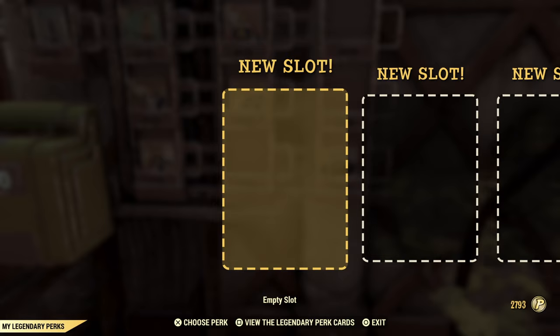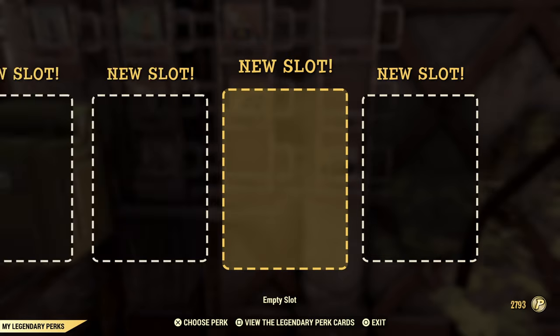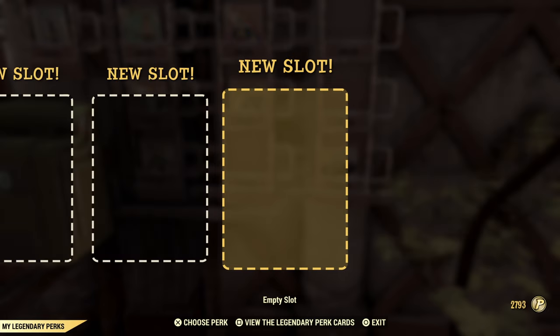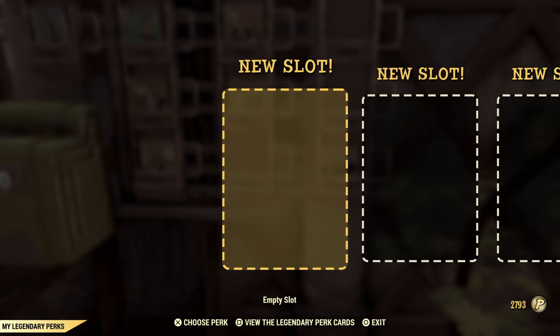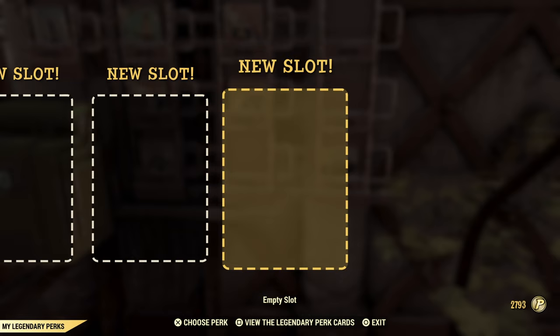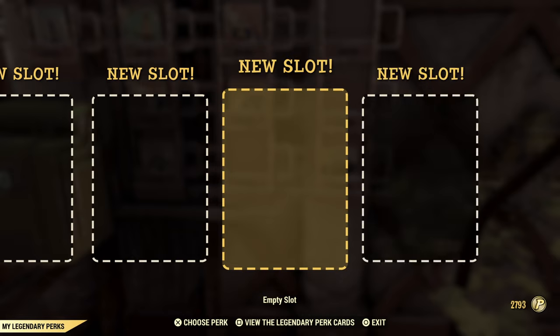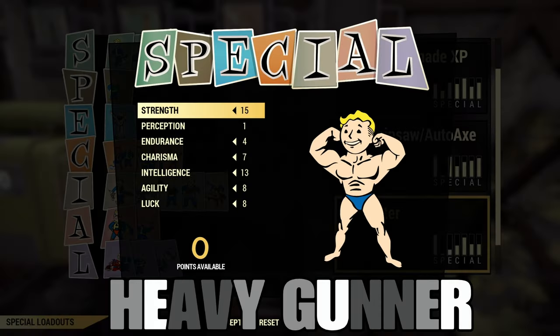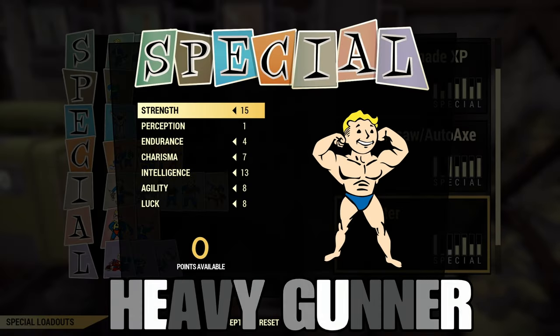All of these builds are not going to require any legendary perk cards. Like I said, these are for beginner players, and if you want to build on these builds, there will be links in the description for more advanced versions. So you don't even have to worry about legendary perk cards for these.